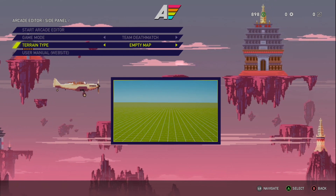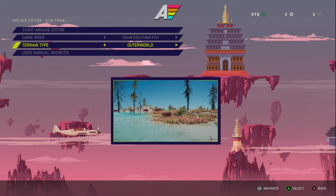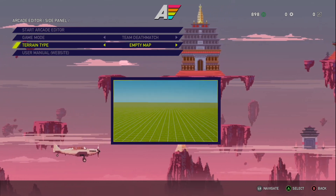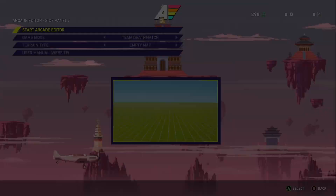For terrain, we can start with an empty map, we can have a preset of a forest, a rocky island which looks wonderful, or the outer world preset which looks pretty wacky. But for the interest of just exploring the tools, we're going to go with a basic plain map here.